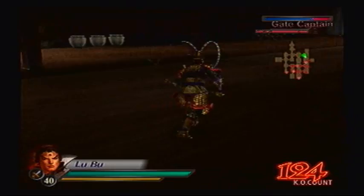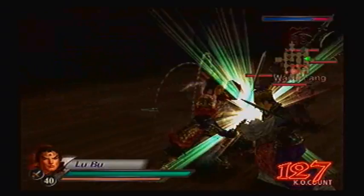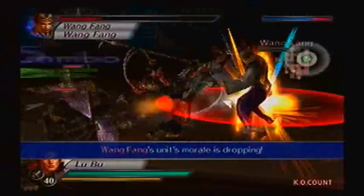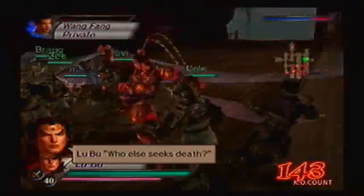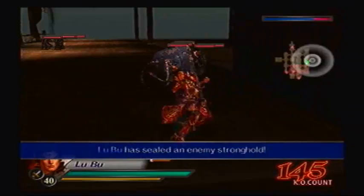Alright, so we're in the clear again. Oh, there's a gate captain. The good thing about this charge attack is that you're actually invincible for a period of time. Did he really think he had a chance? I just kicked him so far he went through the roof — I literally kicked him and he didn't pop back down. That's the force of Lu Bu. He can just kick people so hard they disintegrate.